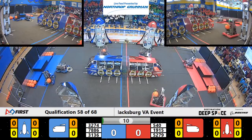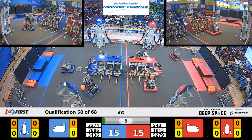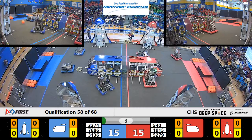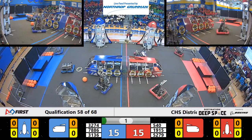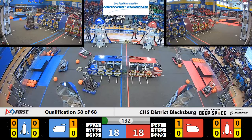30-74 quickly moving off, but sadly drops off their hatch panel when hitting that bump out of their habitat zone. Red Alliance moving very quickly to score a cargo into their cargo ship. 19-15 moving over to their human player station.